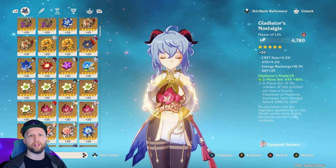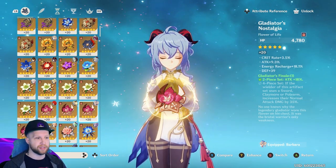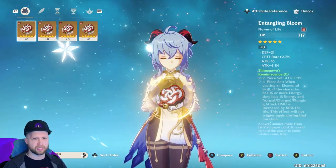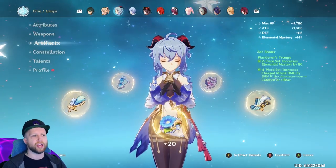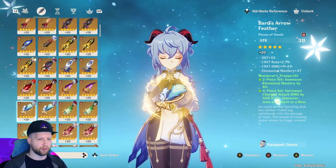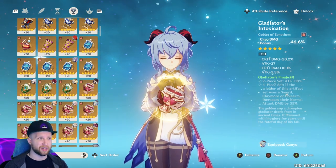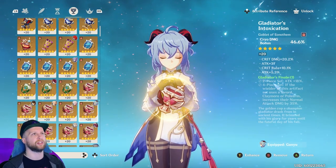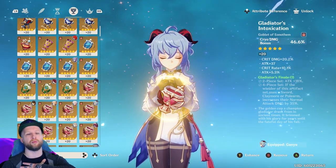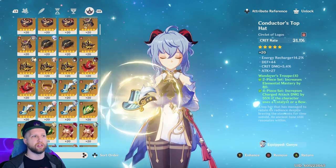If you want raw damage, I would recommend going all in for attack — as many artifacts as you can. You can use a two-piece Gladiator's Finale and two-piece Shimenawa's Reminiscence, since both give attack percentage to keep her attack as high as possible, prioritizing attack on all of her artifacts. I would go for attack percentage on the sands. I'd probably go for attack percentage on the goblet as well, unless you want to use the anemo goblet so that she isn't completely useless offensively. Overall, this is a character I would personally build 100% to support and completely synergize with making one other character look a lot better.